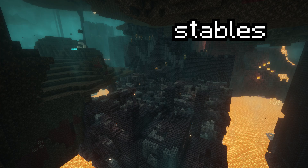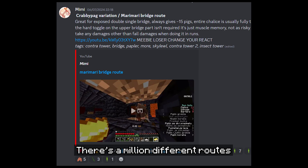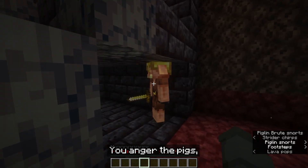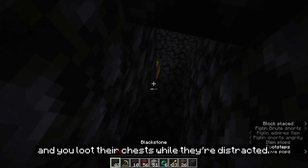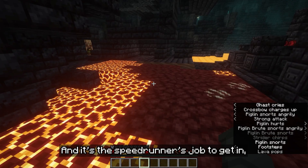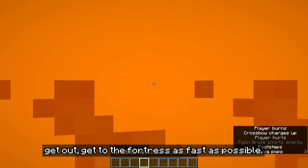There are four kinds of bastions: stables, treasure, housing, and bridge. There are a million different routes for all the bastions but the premise is roughly the same. You anger the pigs, you mine the gold while they're angry, then you feed them the gold, they barter with you, and you loot their chests while they're distracted. It's quite cruel really. And it's the speedrunner's job to get in, get out, and get to the fortress as fast as possible.